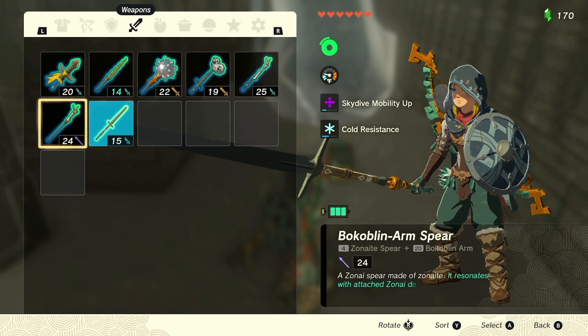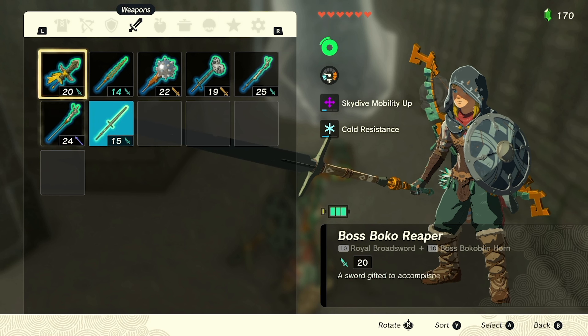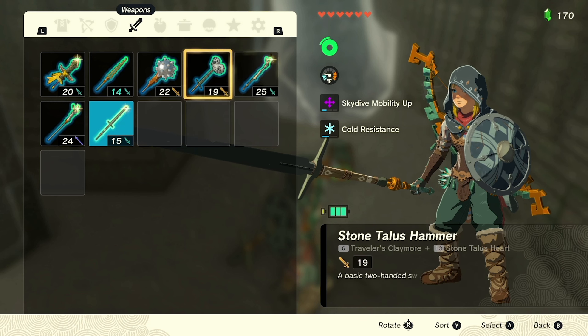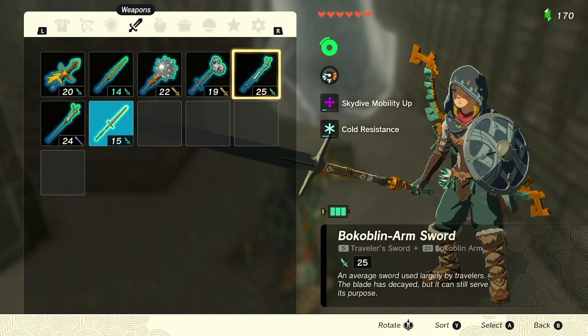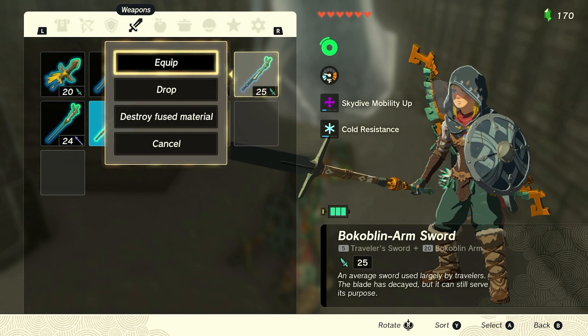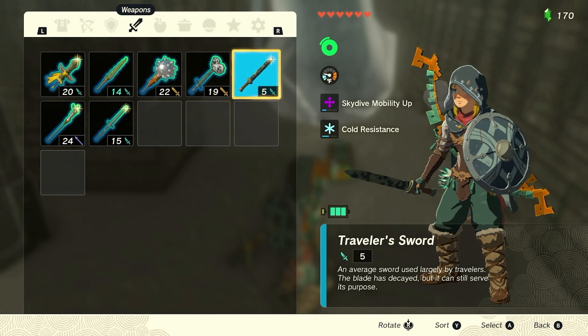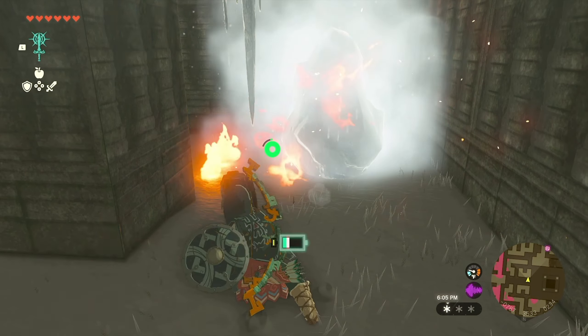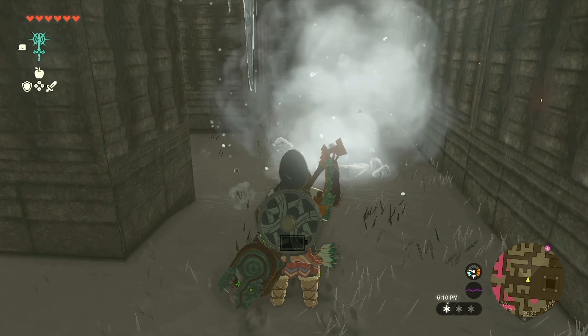We've got a Traveler's Claymore sword, a Bokoblin arm spear, Bokoblin arm sword. Let's break this Bokoblin arm sword and fuse the flame emitter. Okay, so that's equipped.